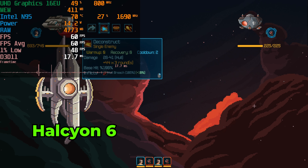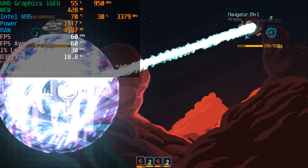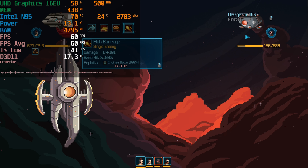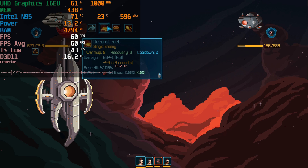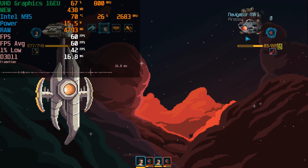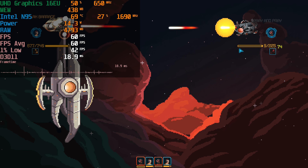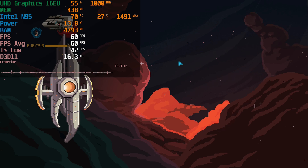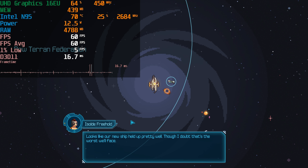Another game that has been given away by Epic before is Halcyon 6. This is an indie game I actually bought myself. If you've ever wanted to play out your own Star Trek campaign, this is the game for you. It has so much depth to it and the combat is extremely enjoyable, but it's really the crew management that I found to be the most enjoyable aspect. It runs perfectly on here, and the gameplay suits this type of hardware perfectly. It was one of my favorite ones that I tried out.